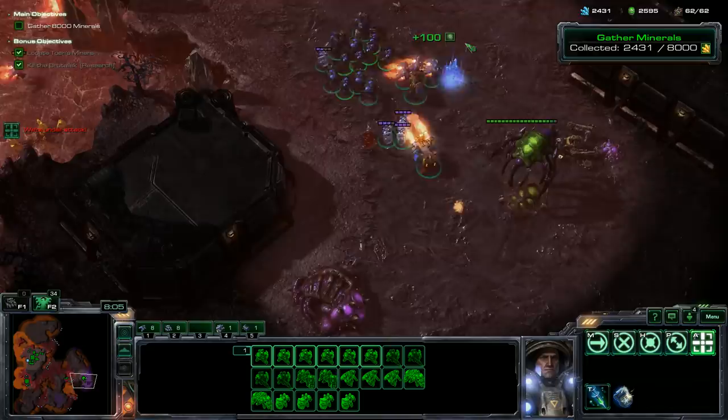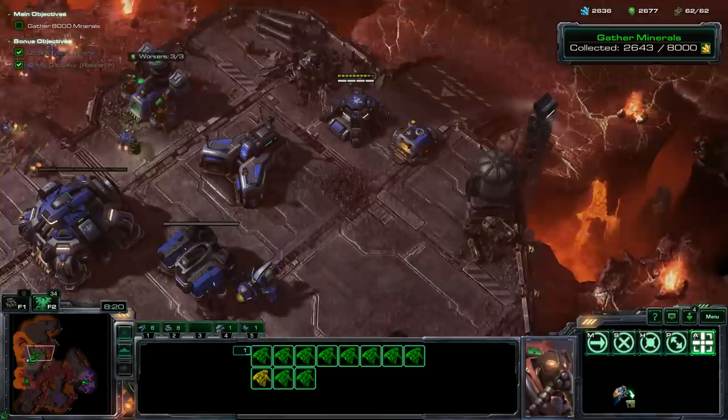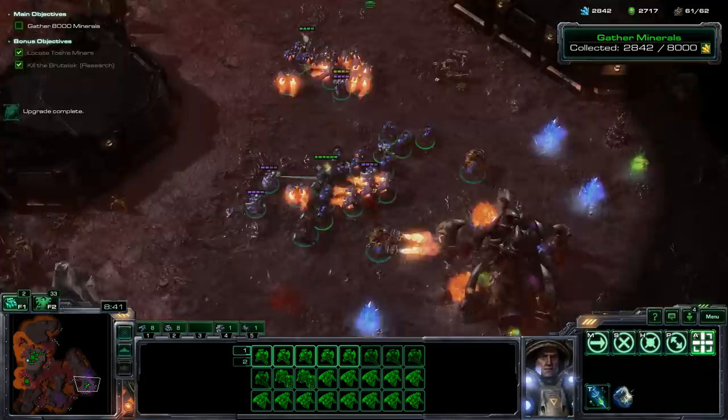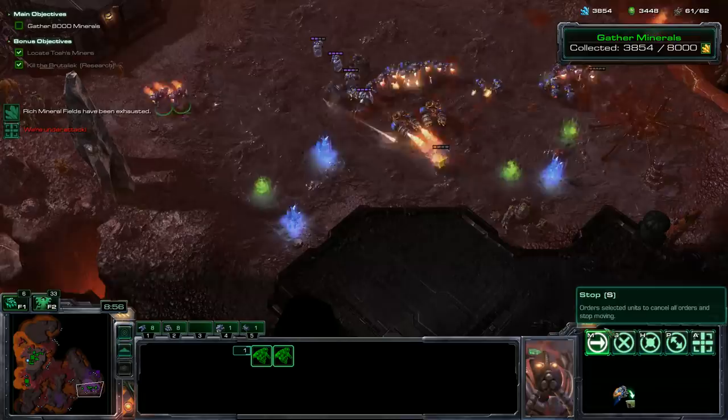If we push into this side, the Zerg will have nowhere to continue attacking us from. We're linked up, and these Reapers do huge amounts of damage — which is absolutely fantastic. We can pull off a few more SCVs to keep repairing. Look out, Hammer Securities — thought we lost one but we didn't. Let's finish this off quickly. We're going to pick up as many resources as possible to make this go really fast. We're already about halfway there and we've just been playing for nine minutes. More Reapers.